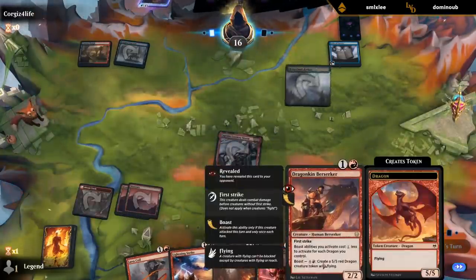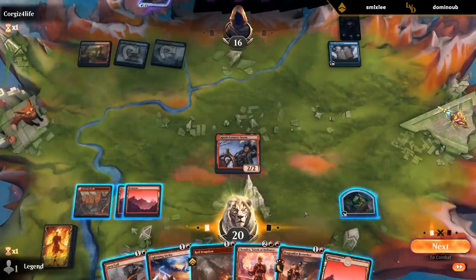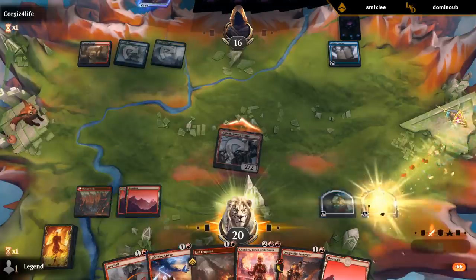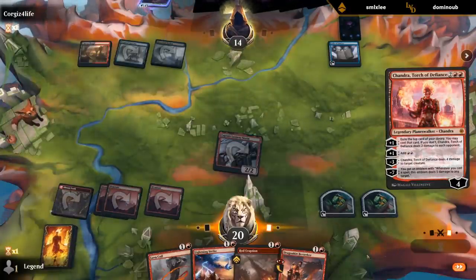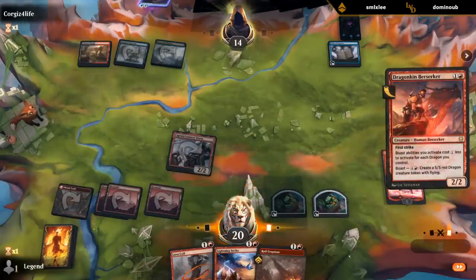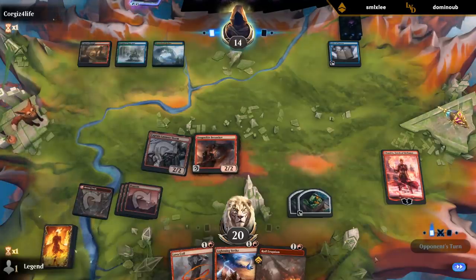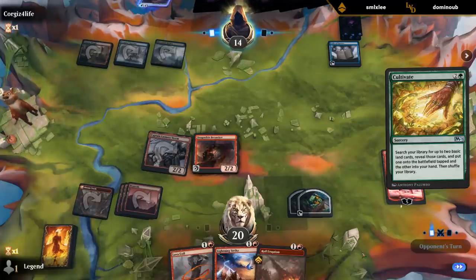They bounce my Berserker. We're gonna play Chandra plus four mana, play Berserker. Probably save my treasure tokens. Next turn we're once again representing Boast on Berserker with plenty of interaction available. This was about as good of a start as we could have hoped for. Cultivate's fine — they need some sweepers to catch up. And they still need to deal with the Chandra ultimate.